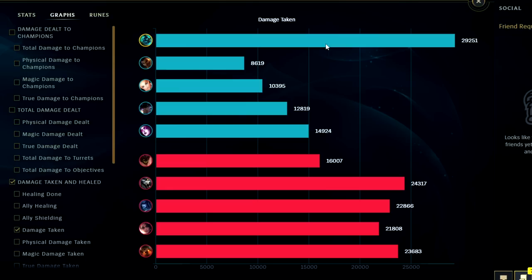Self-mitigated — we self-mitigated the second most. Just goes to show how overtuned Hecarim is. His W with the extra armor and magic resist means we took almost as much self-mitigation as Malphite, who gets constant extra armor from his W plus his granite shield passive. Hecarim jungle is extremely overtuned right now — he's definitely pick or ban material.